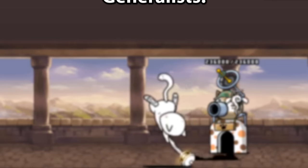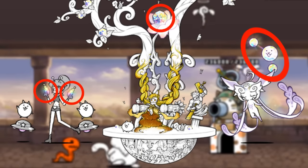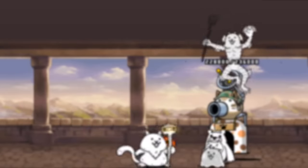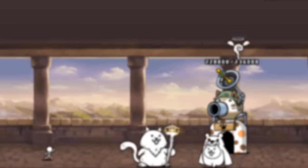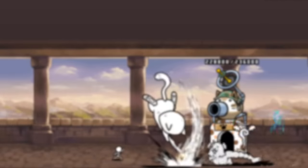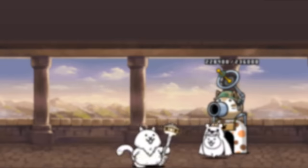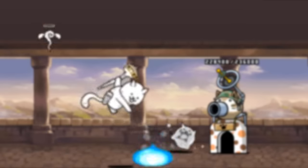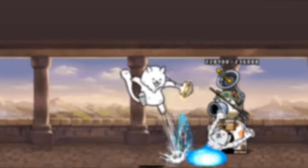One thing that is pretty consistent theming-wise is how all Legend Rares utilize some white crystal as part of their design, with exception to some collab Legend Rares. All Legend Rares do have a unique white crystal death animation — now isn't that pretty cool? I'll go in unit release order for non-collab units first, and then do the collab Legend Rares afterwards. Timestamps are in the description if you want to look at a particular Legend Rare.